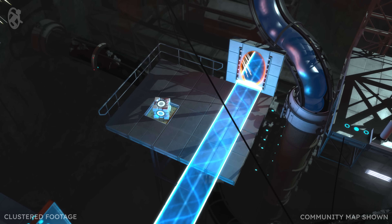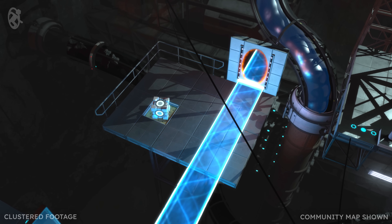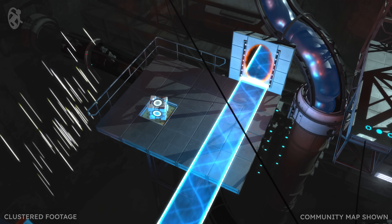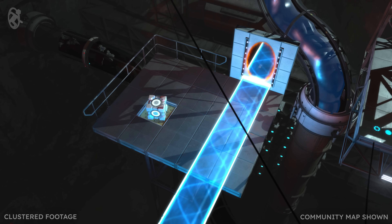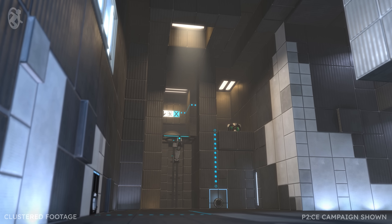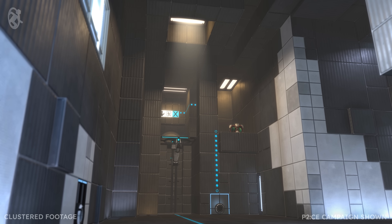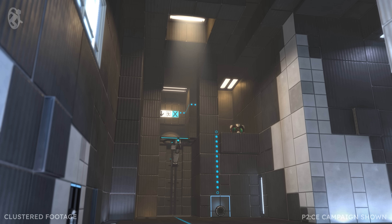In Source's original renderer, expensive lighting calculations had to be performed once per pixel per every light in the scene. This is a very time-consuming process, especially when there are multiple lights present. With the clustered renderer, we've lowered the number of light calculations required to render a frame with dynamic lights by several orders of magnitude, allowing many more lights to be rendered much more efficiently.